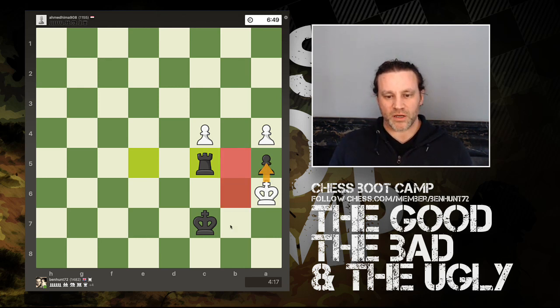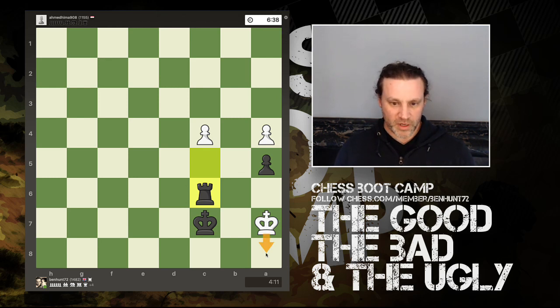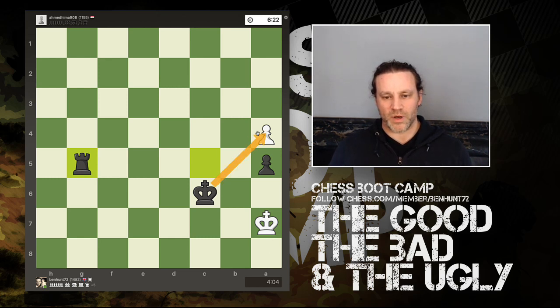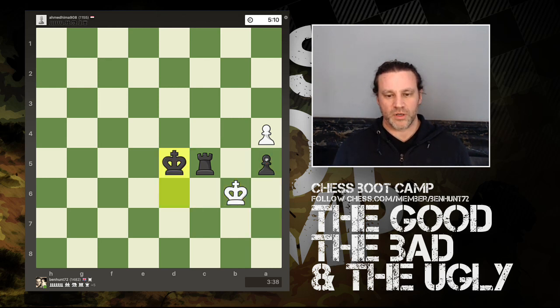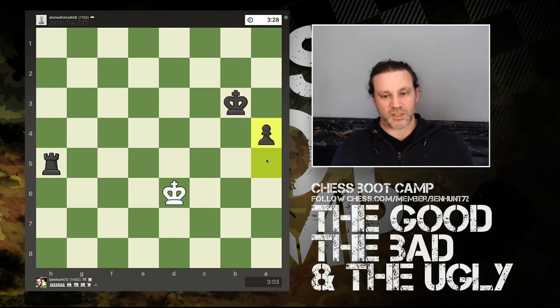He can't take the pawn because it's defended, and he can't go to any of these squares because of my king. His only legal move is king to a7, and I simply move back. He pushes his pawn, I grab the pawn, king moves back, and now I need to get my king around to grab his pawn. I move my rook back so my king can come around behind the pawn, preventing him from grabbing it. I move my rook away, grab the pawn, start pushing my pawn, and that's game over.